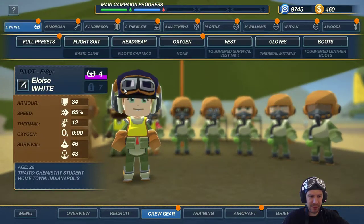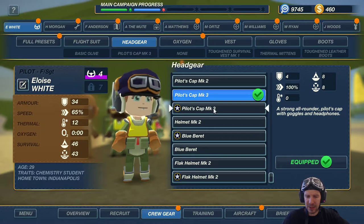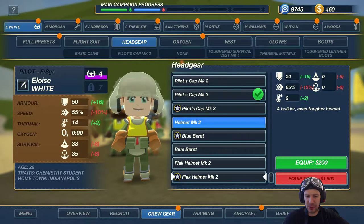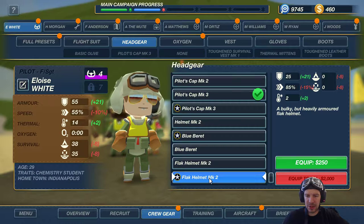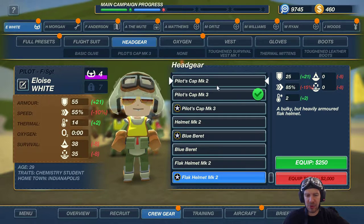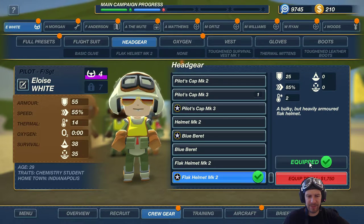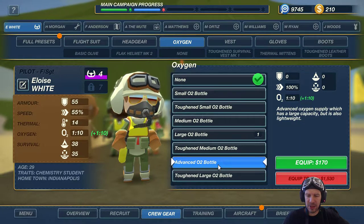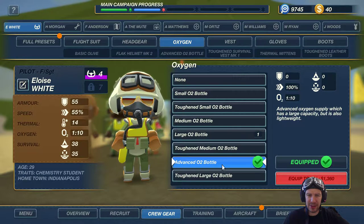Let's toughen up whoever needs it. For example, Eloise — toughen, survival vest. Headgear: Pilot's Cap Mark 3 is actually quite nice, but I would prefer Helmet Mark 2 or Flak Helmet Mark 2 — that's gonna make her more resistant to damage during flight. So I'm gonna do that. She still has survival gear, so I think she's good in that department. Oxygen — I need to give her an Advanced O2 bottle, just in case.